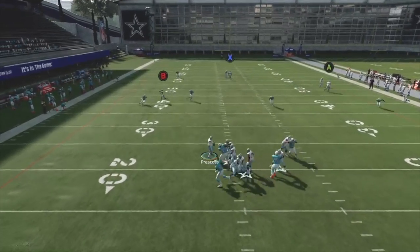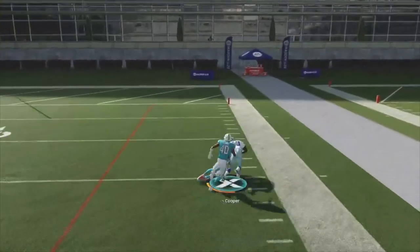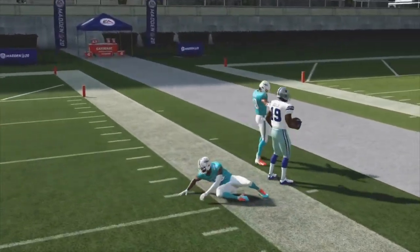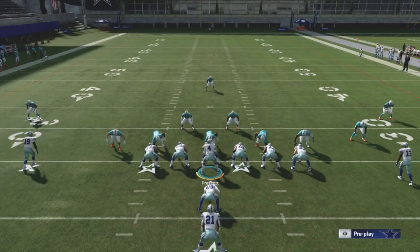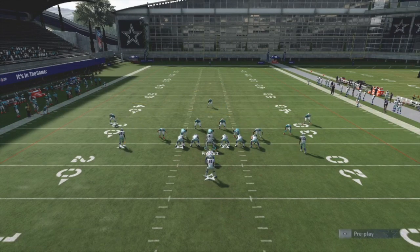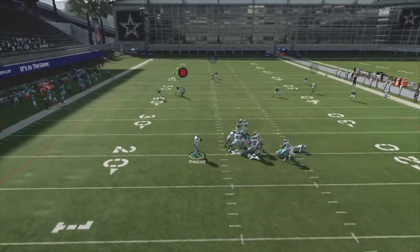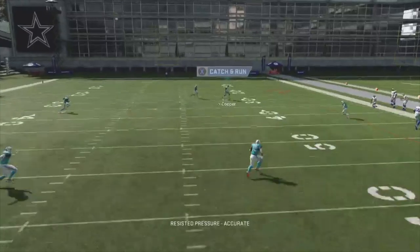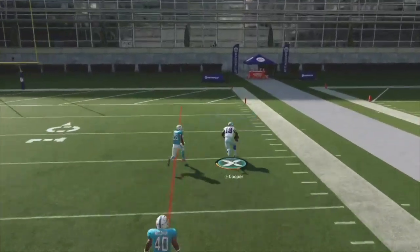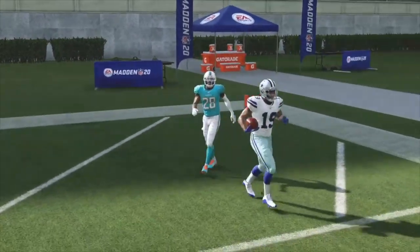This play does take a little while to develop so you've got to work the pocket pretty well. All you've got to do is step up from the pocket, pass lead the football right or left depending on which post you are throwing to. Block the fullback, block the running back — step up in the pocket, pass lead right, and boom — wide open over the top for an easy one-play score. That's how you do it on Cover 3.